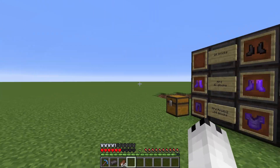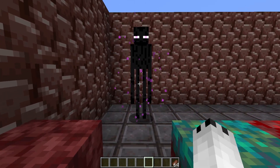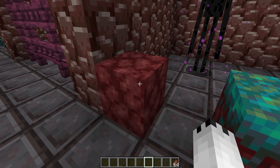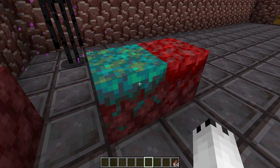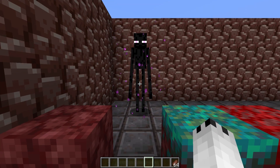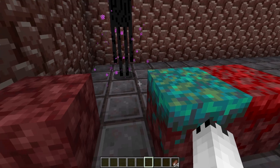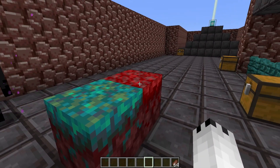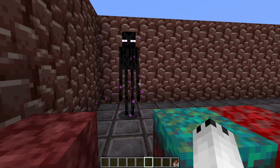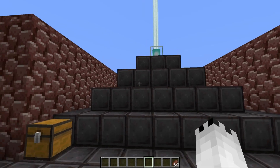Endermen in this snapshot have also been updated — they can no longer pick up netherrack, but they can now pick up both forms of the nylium blocks. I tested this in the nether, bringing in a whole bunch of the new blocks in giant slabs with hundreds of endermen, and these were the only two blocks they would pick up. I could not get them to pick up any other form of the new blocks.